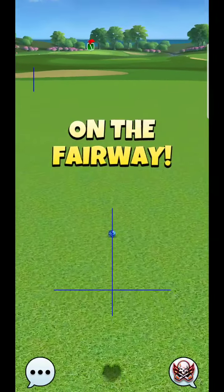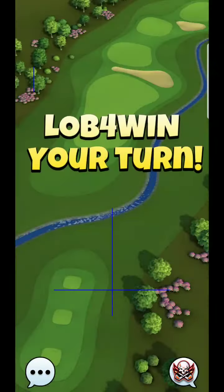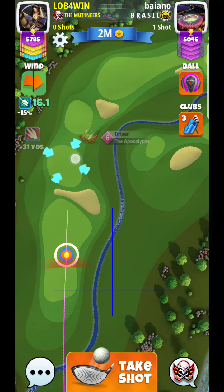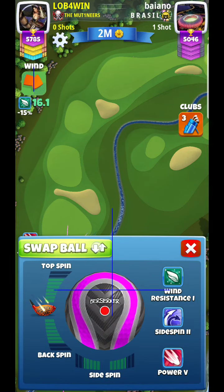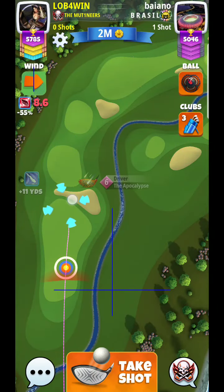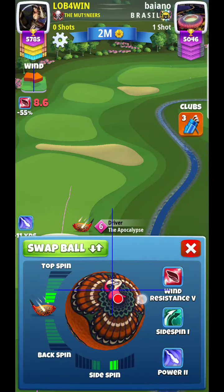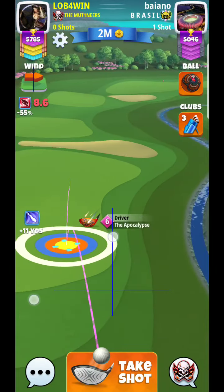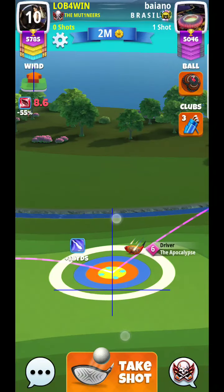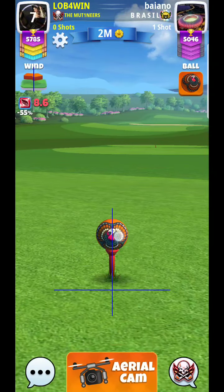So your next question will be: do you want to go to the right fairway or do you want to go to the left fairway? You'll see, especially with how much wind we have in the face, another thing you can do is try to keep your power up. You'll see top ball here, and we can try to bend it over to the right-hand side just to kind of shorten the hole a little bit — somewhere around six to seven rings like that.